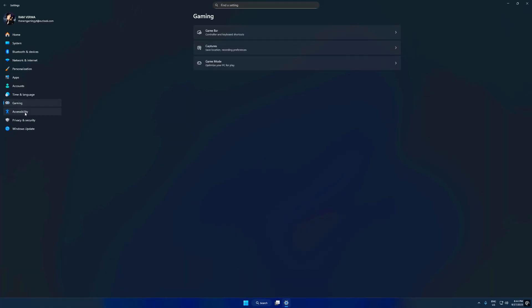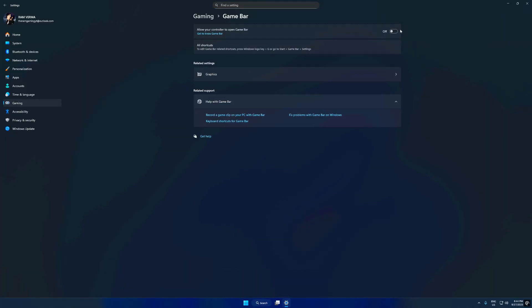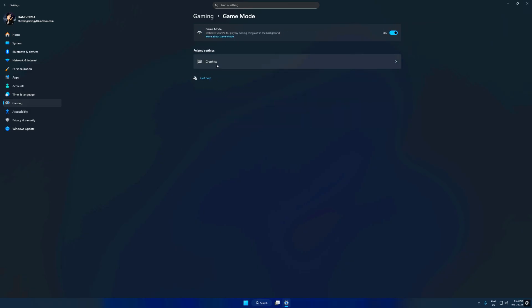All right, step number one: let's fix the window settings. Open your PC settings and go to the gaming section. First, click on Game Bar and make sure it's turned off — it's basically an overlay and keeping it on can cause performance drops. Now go back to the gaming menu and select Game Mode. Turn this one on.